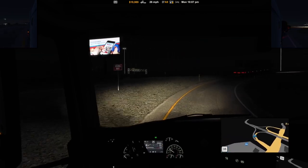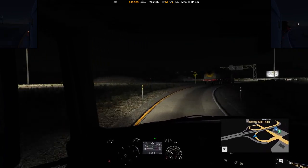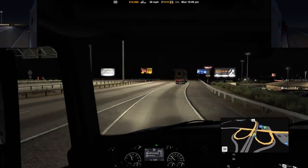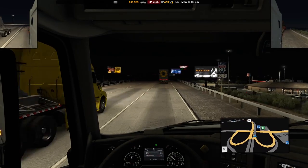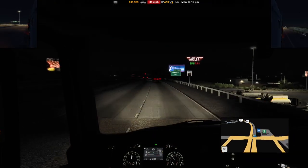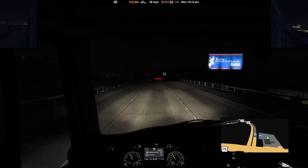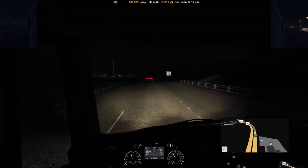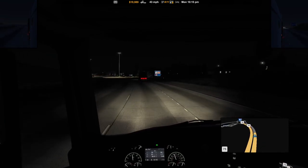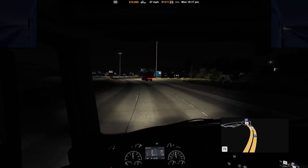We're going to start heading down to Rangeley, down in Colorado. I-80 West. I need to set my GPS here. Let me adjust my dash to something that might be useful — I don't know that there's anything that is terribly useful. I think 50 is what I'm set at.